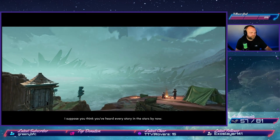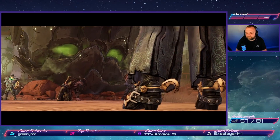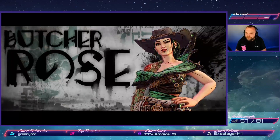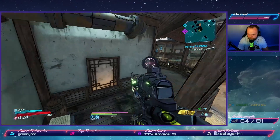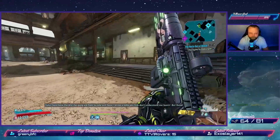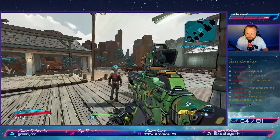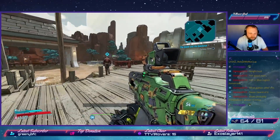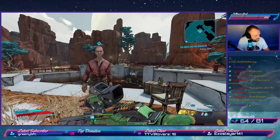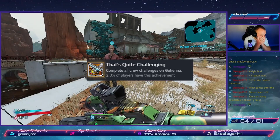The third DLC, Bounty of Blood, is set on Gehenna. A company's experiments ruined the planet long ago. The Sheriff of Gehenna asks us to defend the town of Vestige from the Devil Riders, who want to steal the Obsidian Storm — an egg containing the Ruiner. Our mission is to stop it hatching and prevent the villain Rose from taking control. Achievements come from following the storyline and completing crew challenges like finding film reels and defeating specific enemies. One side quest in this DLC is bugged — if you leave the area after finding it, the quest stalls permanently. Luckily, we found someone on Twitch with an unbugged version, joined their game, and completed the final side mission, unlocking the completion achievement for all of Gehenna.